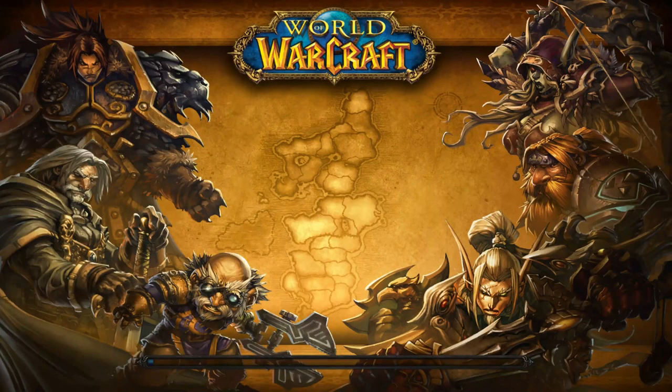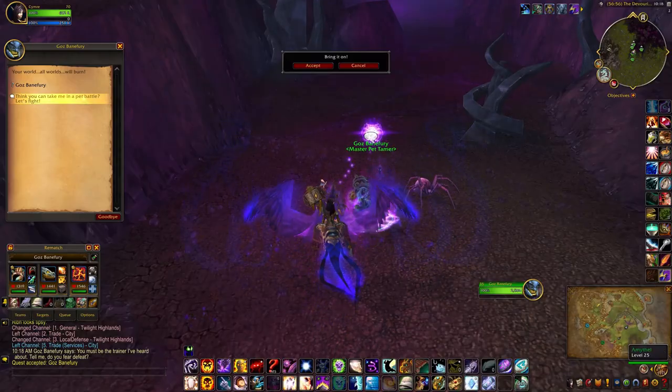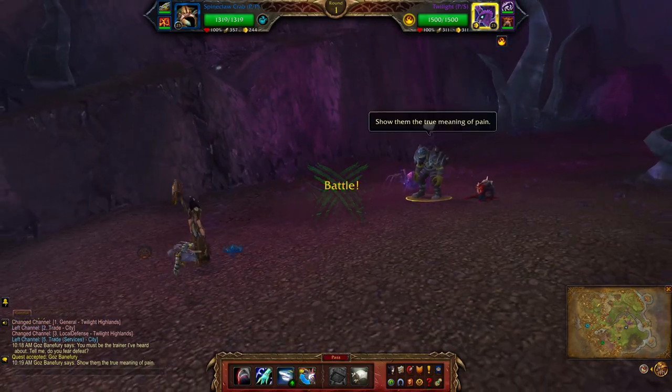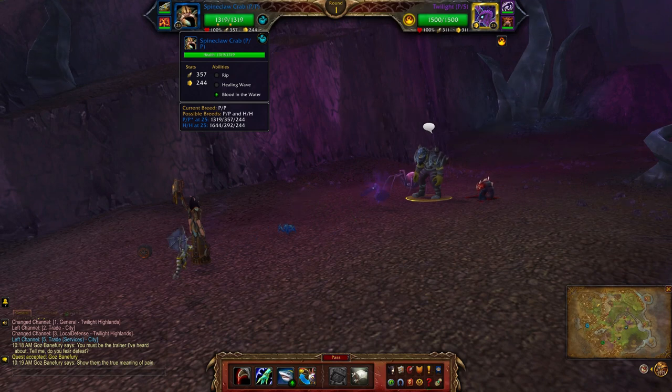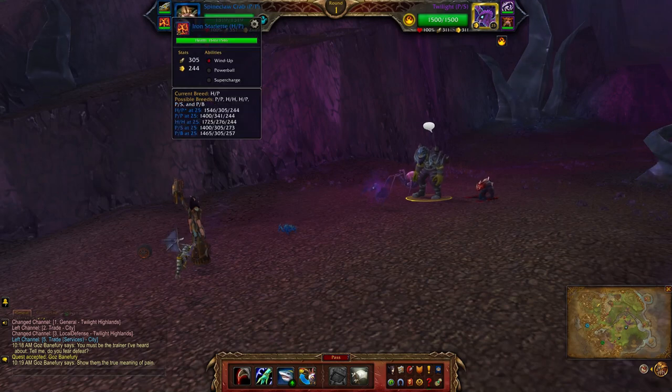Next I'll be heading to the Twilight Highlands, right over here to Gauze Bane — Fury, Strength, and Honor. For this guy I'll be using the Spine Claw Crab — I have a double power breed — the abilities are Rip, Healing Wave, and Blood in the Water. Next is the Timeless Mechanical Dragonling with Flame Breath, Time Bomb, and Decoy. Finally the Iron Starlet — I'll be using a health power breed — using Wind Up, Power Ball, and Super Charge.